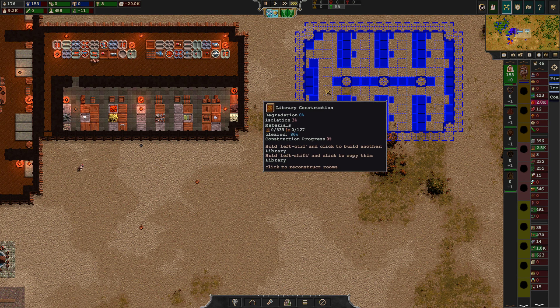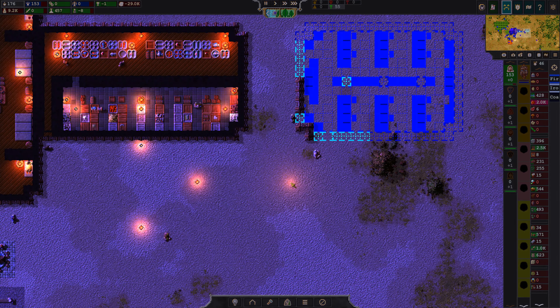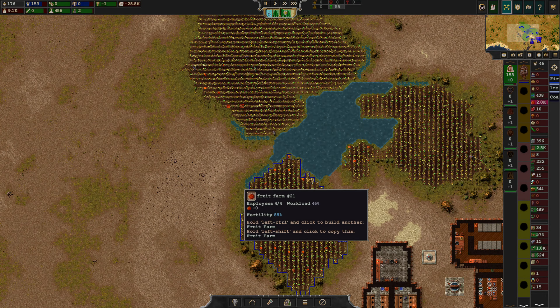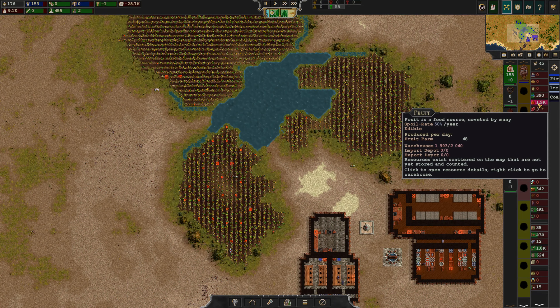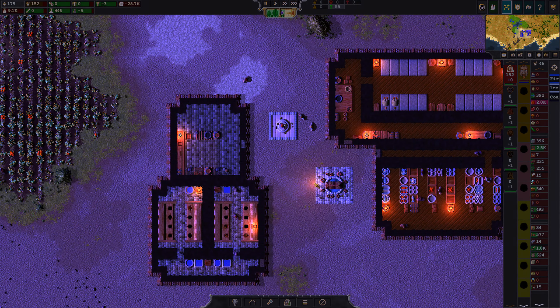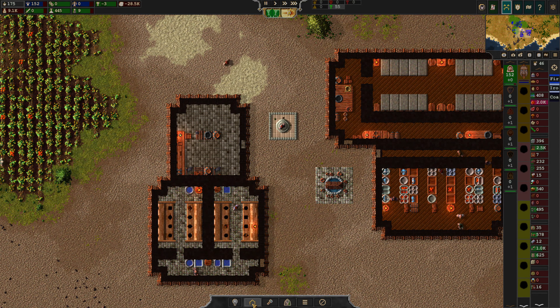That should allow them to get some education here, although we are a little bit low on workers and they probably aren't quite happy yet. I also see we have another interesting thing here — we are kind of overproducing fruits, which is actually a good thing.